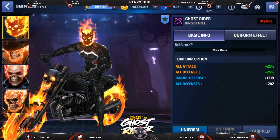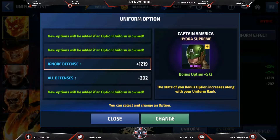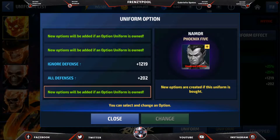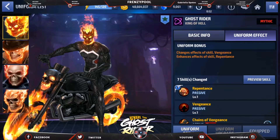Here are the uniform options. The first is Human Torch from the Future Foundation uniform. The second is Crescent from the Lifestyle Series — a paywall uniform. The third is Ignore Defense from the Captain America Hydra Supreme uniform, which most players will have. The fourth is White Fox from the Lifestyle Series, a good uniform. The fifth is Namor — another paywall. So there are two paywall options and this is already a crystal-wall character. It's an expensive uniform options list overall.